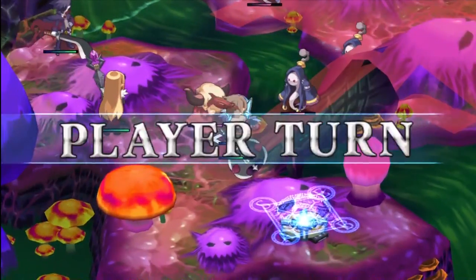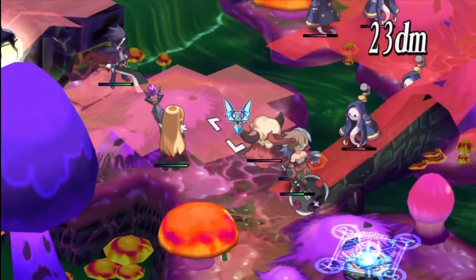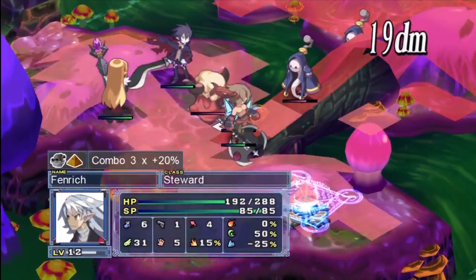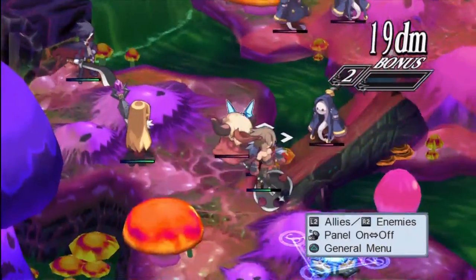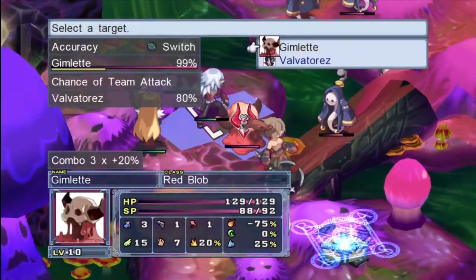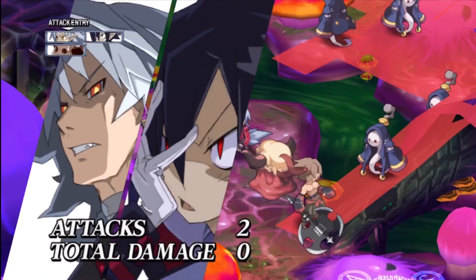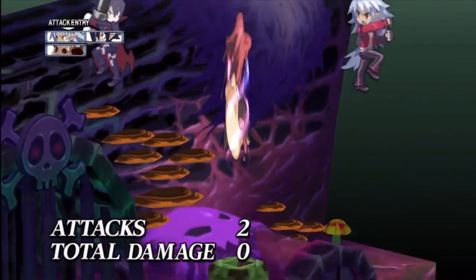Their base evility is Gel Body — damage decreased by 50% when receiving non-elemental attacks. Basically all physical damage is usually non-elemental, and a lot of special skills are too, which means you're a freaking tank. That's why I hate fighting these guys, and it's a really good ability to pass to other tankish monsters.